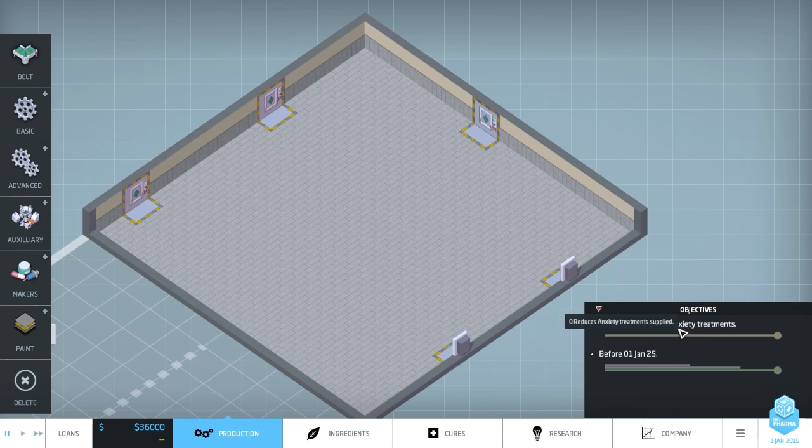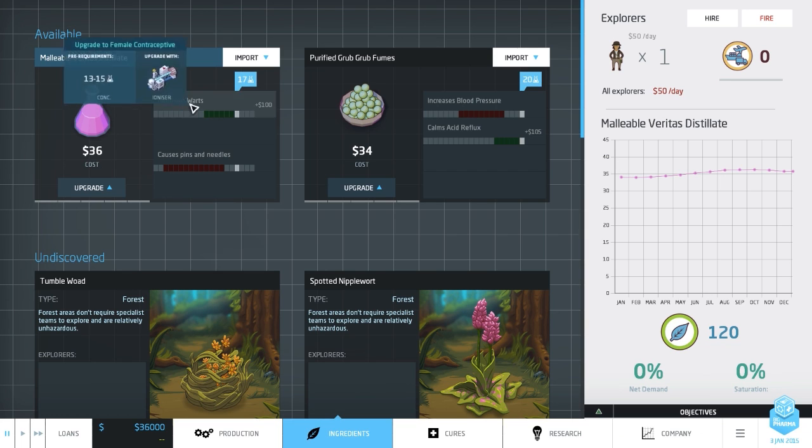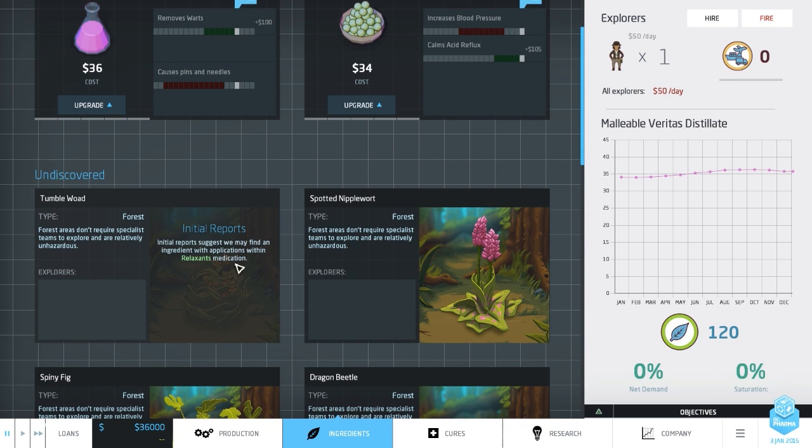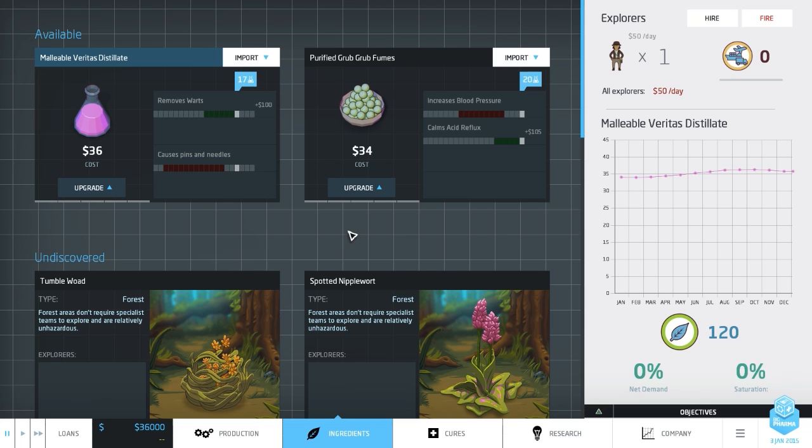The objective is to produce 250 reduces-anxiety treatments. If we go to ingredients, we can see that we don't have that from day one - the initial parts are there, that's to do with relaxant medication. We should be able to unlock that and get the anti-anxiety medication sorted. But we need to get some money coming in first. We have a remove-warts treatment, a purified grub fumes which reduces acid reflux. If we reduce that down by one, we'll get it activated without the increased blood pressure downside - same for the remove warts, we won't cause pins and needles. That should be quite good.